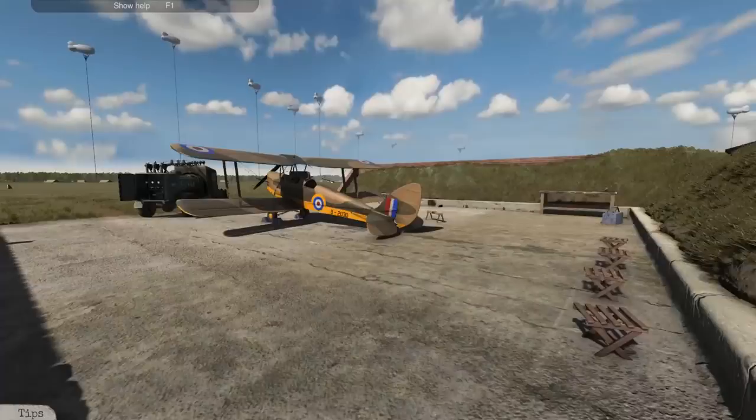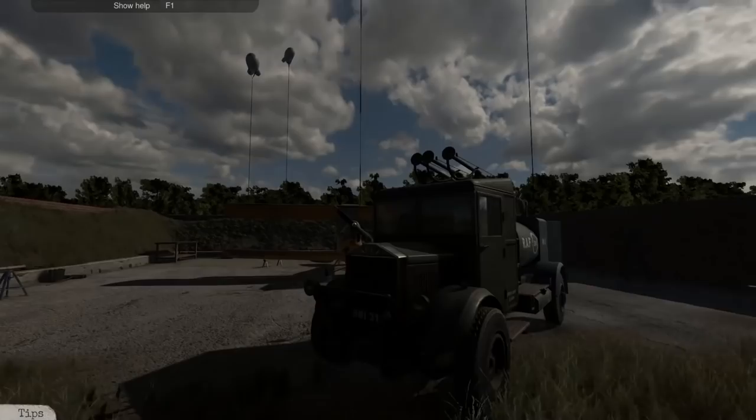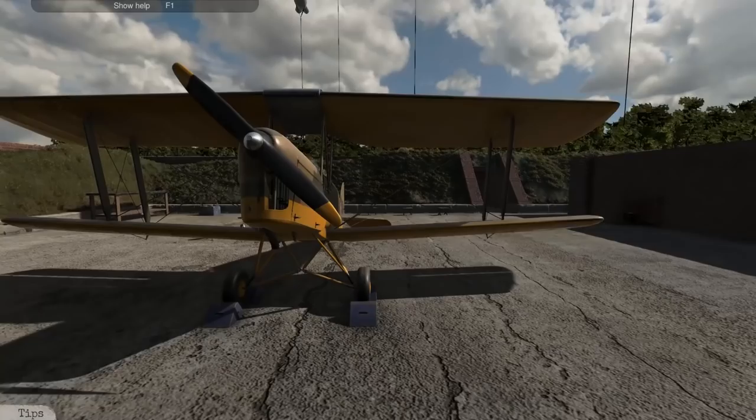Here's our garage - hangar - whatever you want to call it. I literally just started the game and I just realized I can't escape. There's no way to exit. Are we locked in here? Can I maybe get out over here? No, totally not. This is all about fixing the planes. I don't think we can actually fly them. To be fair, I don't want to fly anything that I'm fixing anyways.